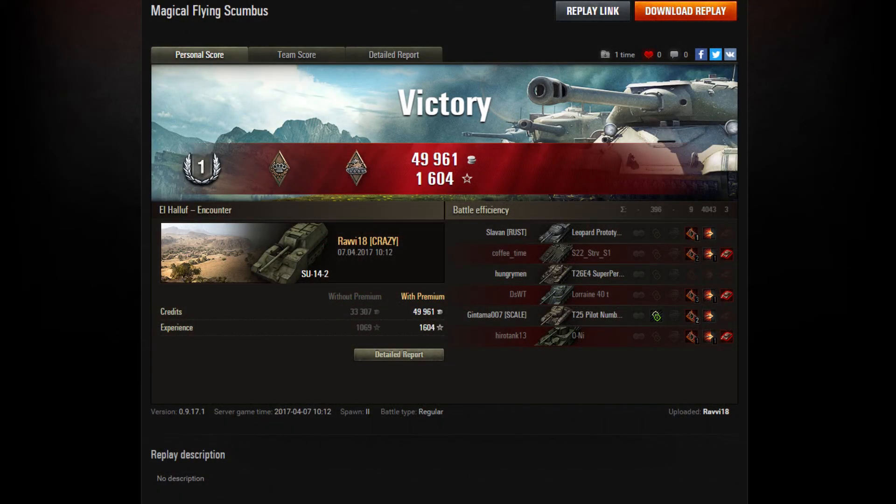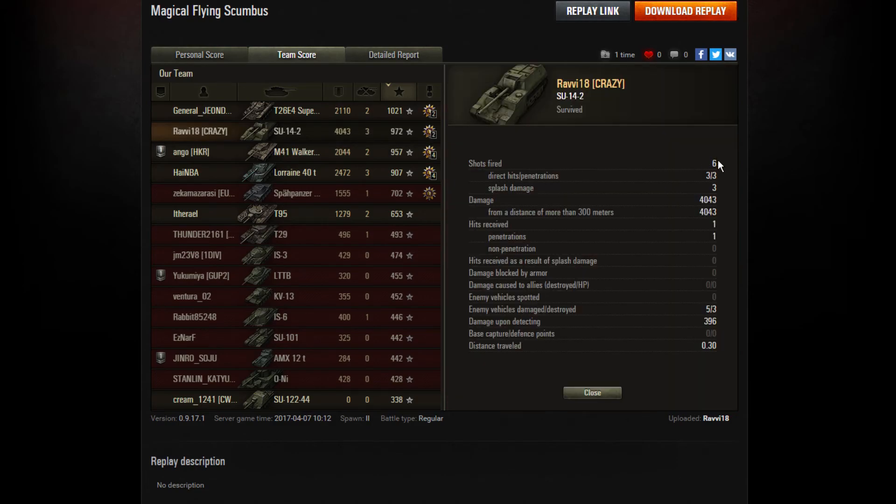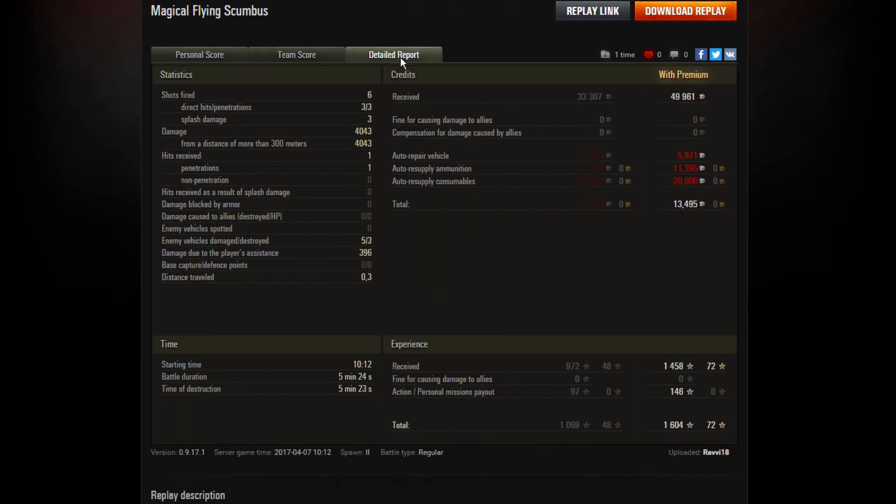It's a first class mastery badge. His mission was to do 10 times his hit points in damage to enemy tanks. The Scumbus has 410 hit points, so that's 4100 hit points needed. He got 4043 — 3 kills, 974 experience. Probably just missed out on an Ace Tanker. 6 shots fired, 3 direct hits, and he had those massive kills right at the start which really helped his damage counter.